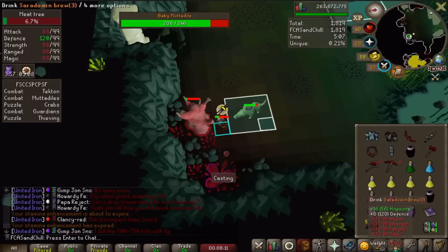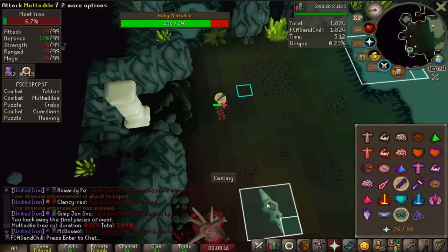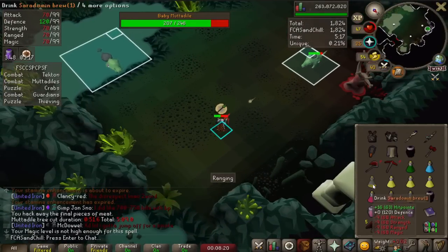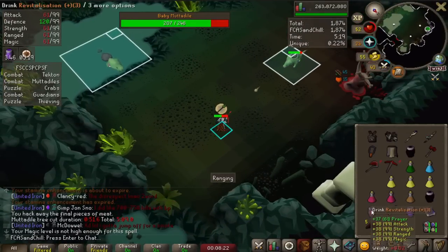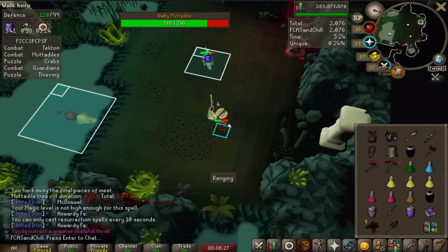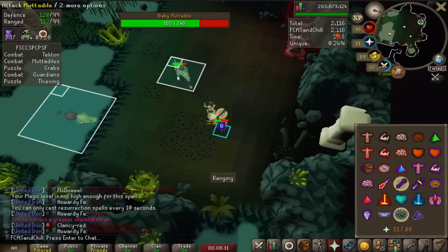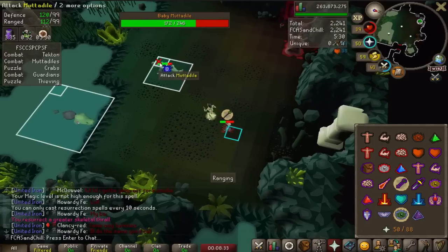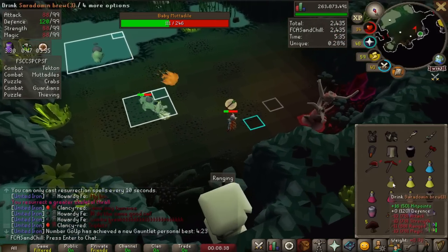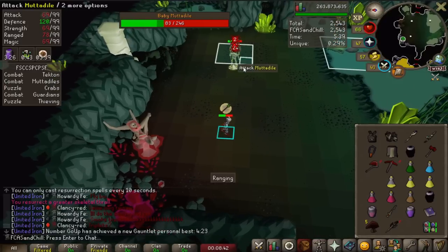I got down to 24 health, so I'm going to brew up a little. Now the tree's dead, so I'm switching to range gear, brewing up a bit more, drinking a restore to get my levels back, and casting my range Thrall to help me out. The Bofa just shreds them — dying pretty quickly. Since I'm praying range, I'm trying to stay out of melee range from them. Just run around the room and make sure you kill them.